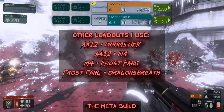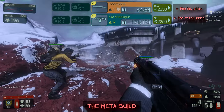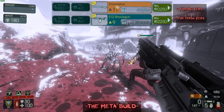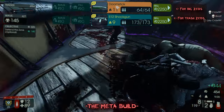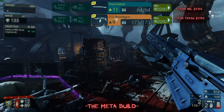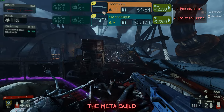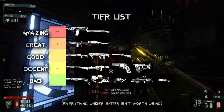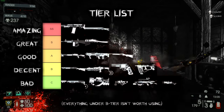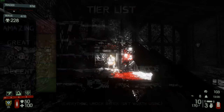For the meta loadout, I recommend the S12 Shotgun and the Doomstick. Once you have both, upgrade the Doomstick once and the S12 once and you'll hit the max carry weight of 20. This is objectively the best loadout. The Doomstick is used for fleshpounds and scrakes — you can one-shot scrakes in the head with an alt-fire of all four rounds. For fleshpounds it takes two Doomstick shots to the head, so eight shots total to decapitate them. The S12 is your main trash killer, used about 80% of the time.